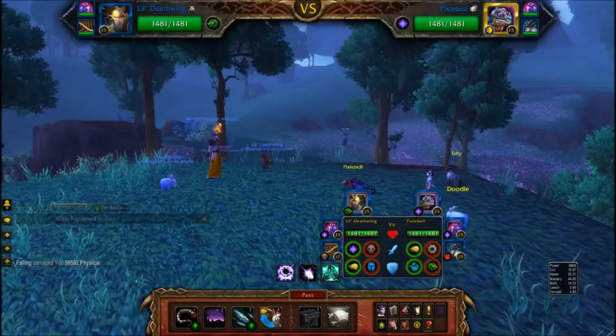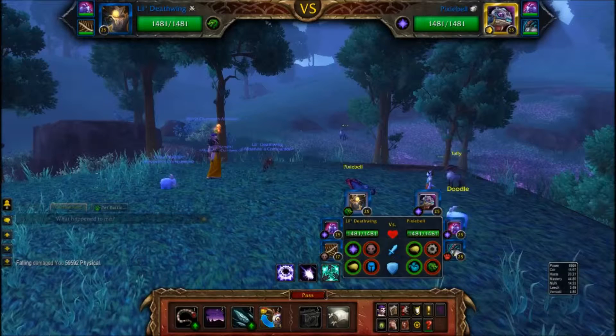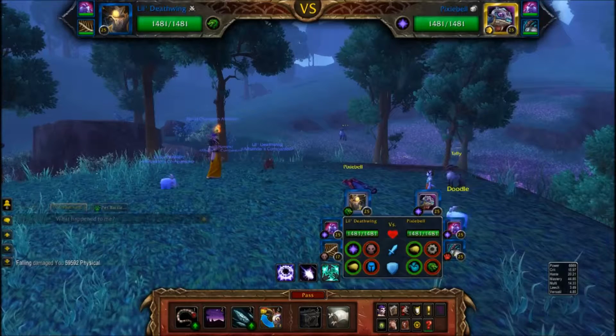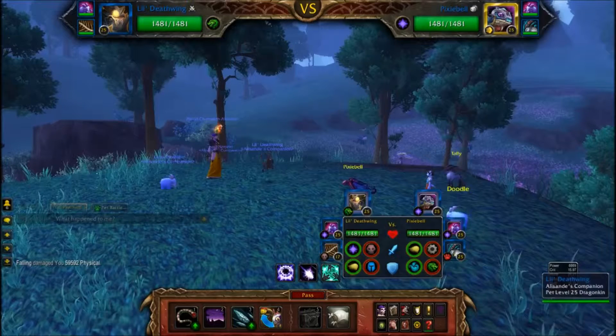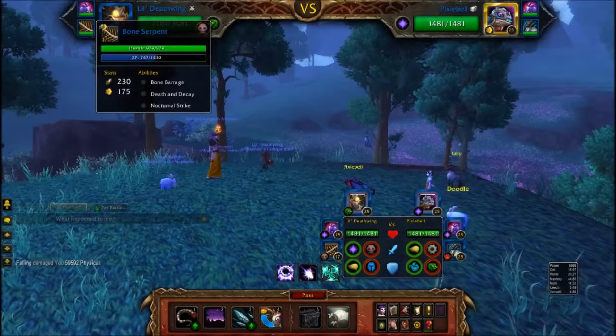What's going on YouTube? Today I'm here to bring you a pet battle guide with the Elekk Plushie for the achievement An Awfully Big Adventure. For this I will be using Little Deathwing, the Elekk Plushie, and I'm also leveling up my bone serpent.